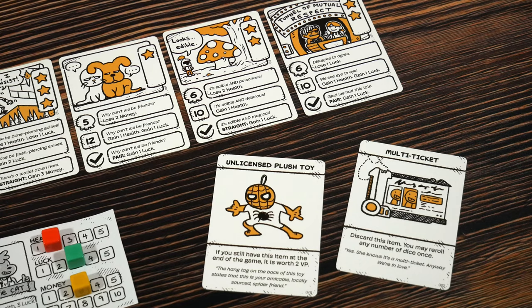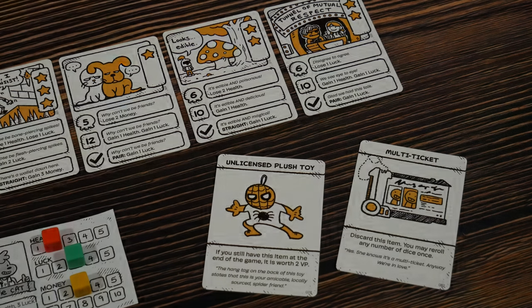Some very nice items coming off the deck — we have an unlicensed plush toy and a multi-ticket. The plush toy will help with VP at the end of the game if we hold onto it, and the multi-ticket we can discard to re-roll any number of dice once. That's very handy. I'll go with the multi-ticket.